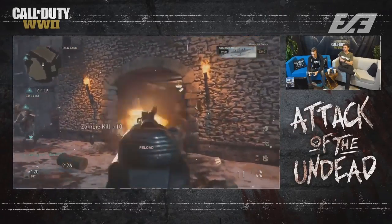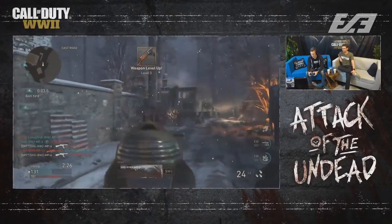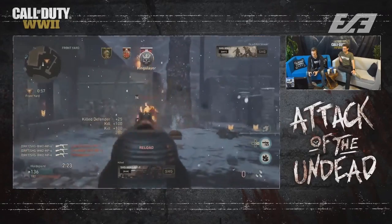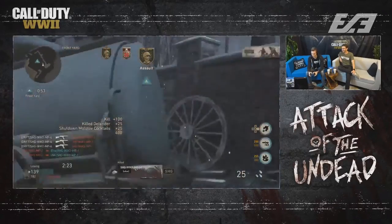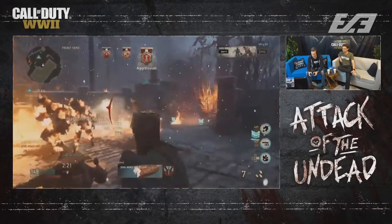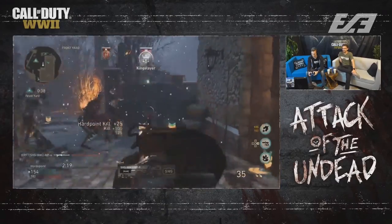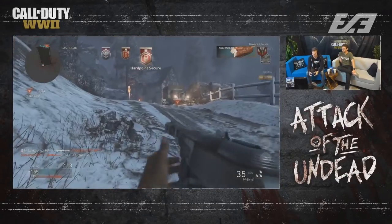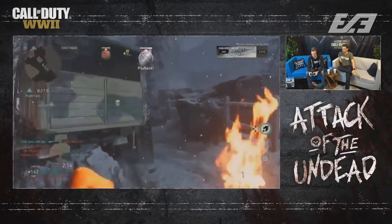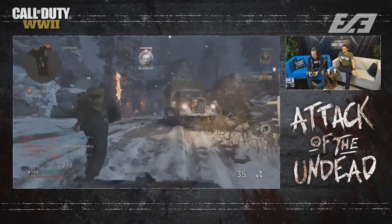We got to play Horde Point and Relic of the Undead early during the stream. Both are really fun modes. Horde Point is essentially Hard Point but with zombies — you have to worry about enemies capturing the hill and zombie hordes attacking regardless of team. You can train zombies like in a standalone zombies experience, but the maps in rotation are small, making that very difficult.